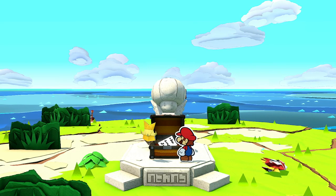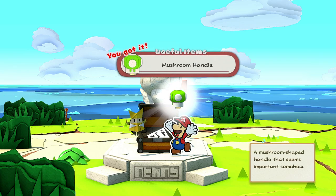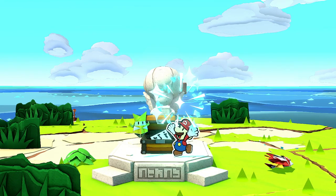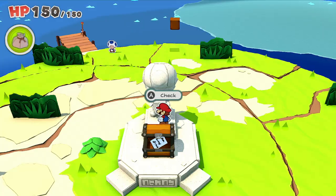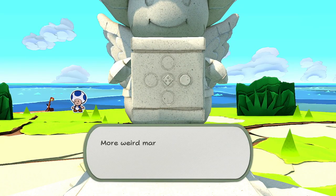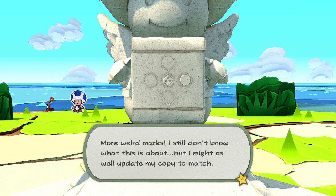Your brother got to Diamond Island early and has taken the key to Mushroom Island. However, you do get a handle which you can use in Mushroom Island, so you need to pick this up. If you check the statue just behind the chest, you'll also find out where Diamond Island is — it's in the middle of the four other islands, so we'll be going there straight after Mushroom Island.